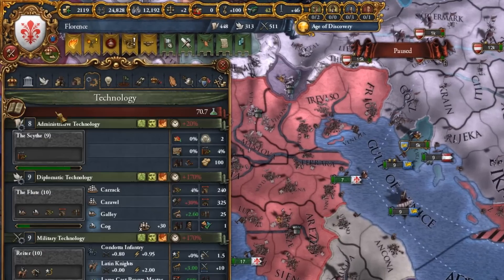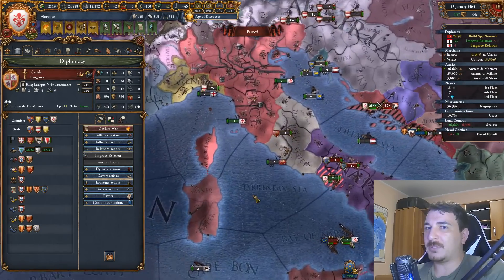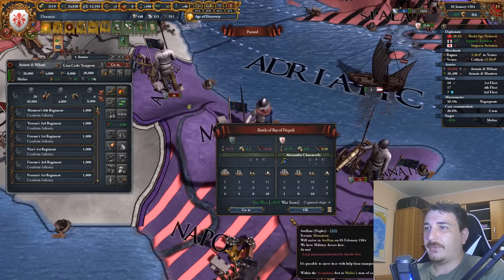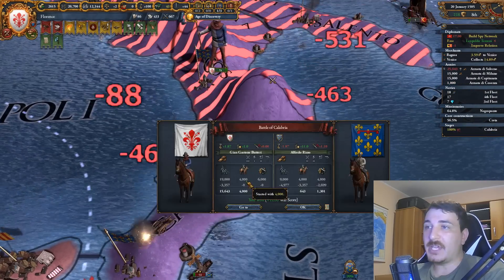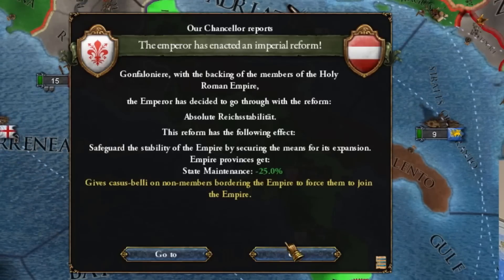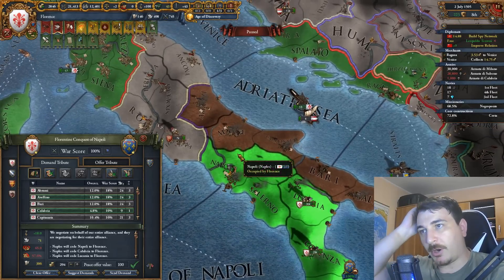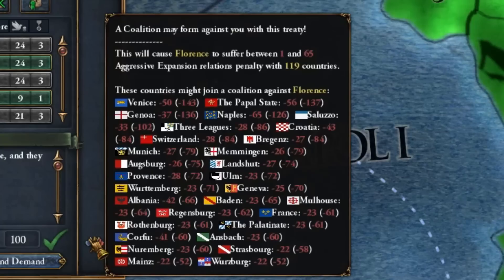Spain is a problem because they're rivals and I want Aragon's Italian holdings. The last of the Neapolitans - we're hunting them down. The third Empire reform is done, giving us state maintenance minus 25%, which is really great. I'm only taking the western part of Naples for now and a little cash, leaving the rest for the next war against them. The coalition will definitely grow a few more nations, but a game without a coalition wouldn't be a proper game.